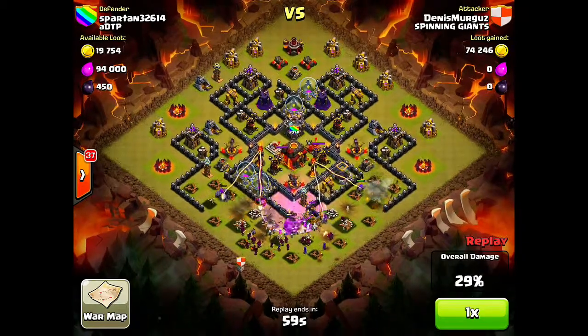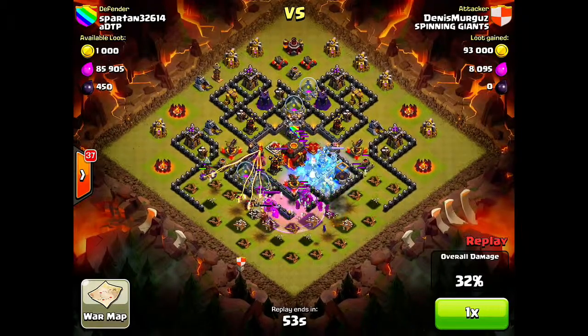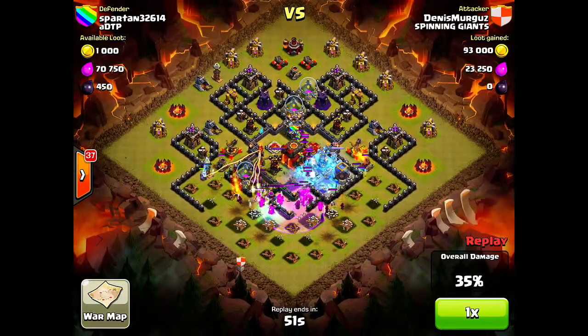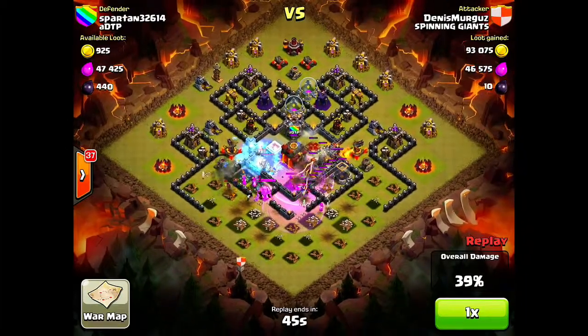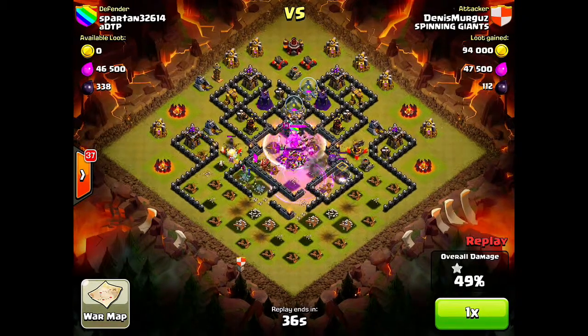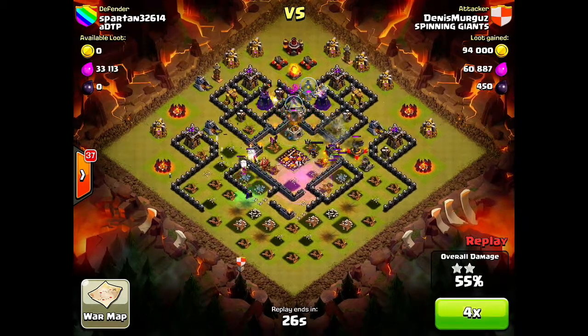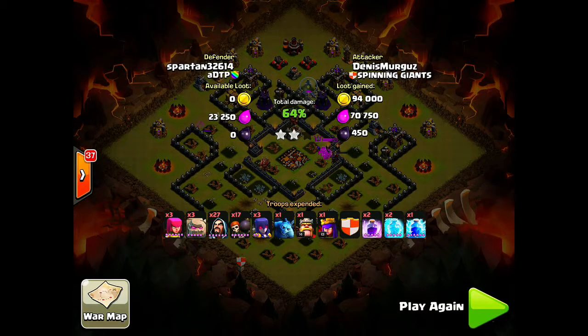He throws down a perfectly placed rage spell — the golems are inside, taking damage from that X-Bow. Freeze spell placed against that inferno, then another freeze spell. He throws down his lightning strike to get rid of those clan castle troops — they're inside the base. The Barb King's going, the Archer Queen's in, Barb King's locked on — 45%, gives the one star. 48, 49 — will he get the two-star? Yes he does. 53%. There wasn't really any chance of getting a three-star because there weren't any golems left to take the damage. But a nice raid by Dennis — 64%, a great raid for the clan.